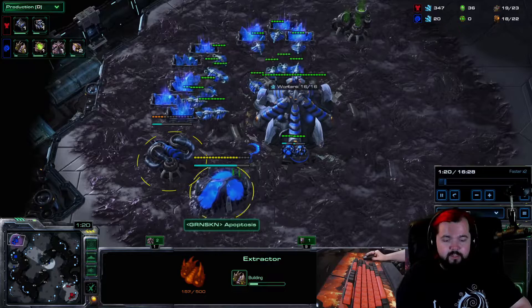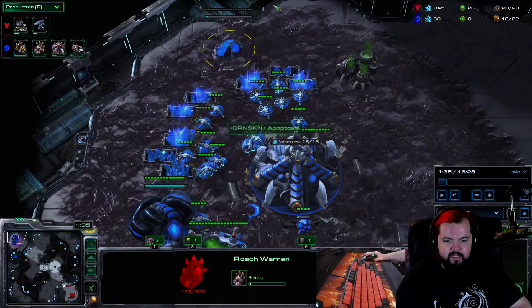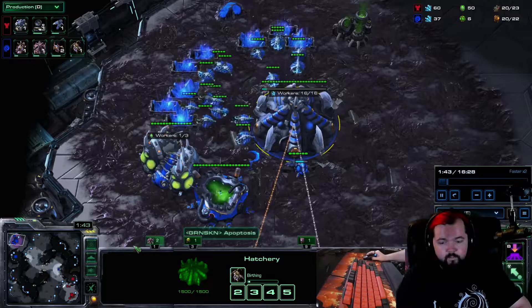Once your gas is down, you're going to make two more drones. One drone goes to your roach warren spot, the other goes into gas. Then the roach warren goes down. As soon as we can, we're also going to make a single pair of zerglings — just one pair. Then we're going to bank some minerals so we can make a queen. Depending on what the Terran does, we'll change up what we do here. We make two more drones, supply block at 22 to go into gas, and then an overlord after that.